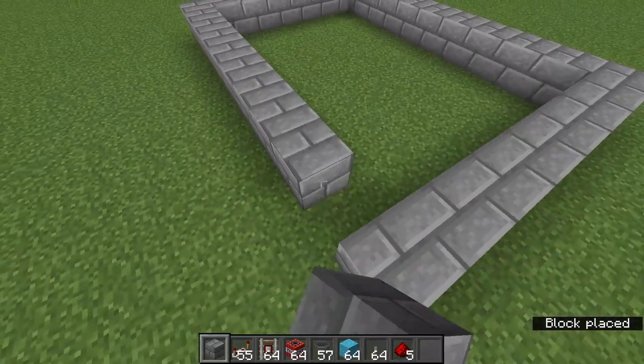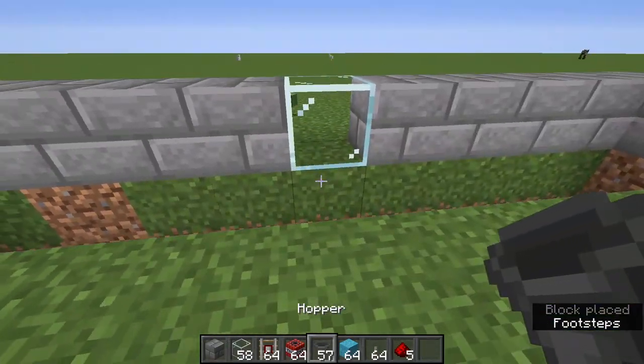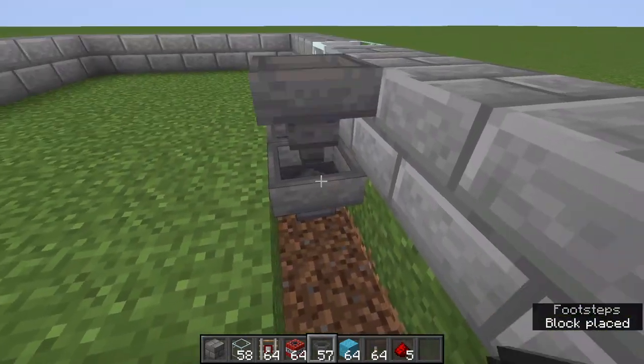This is all going to be covered up with just stone bricks, except for the very middle, which is going to be one piece of glass. Then break the blocks here, place one hopper facing inward, then a bunch of hoppers on either side of it facing into it, and then get the double chest.